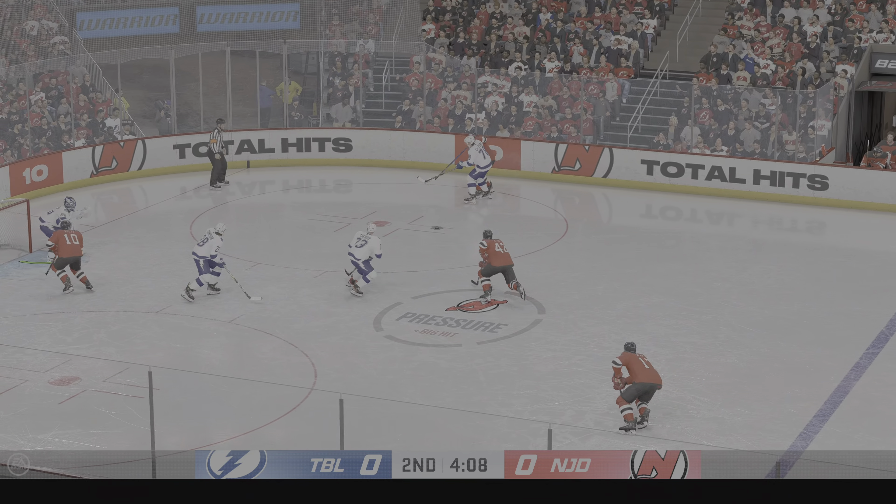Tampa Bay's got it across the line. Quick feed to point. The boards played along the wing. Moves it to the middle — oh, he comes up with a stop! Play whistle dead. Penalty coming up. The Devils don't like it, but they'll serve two in the penalty box.